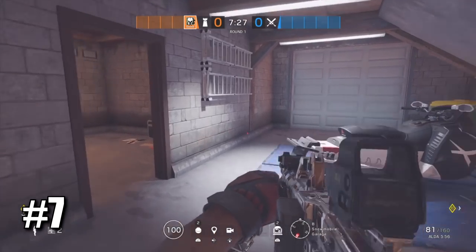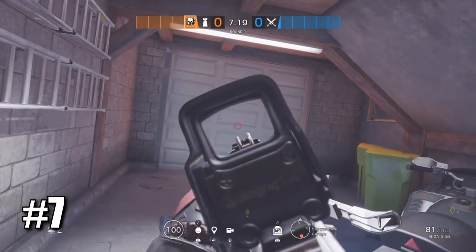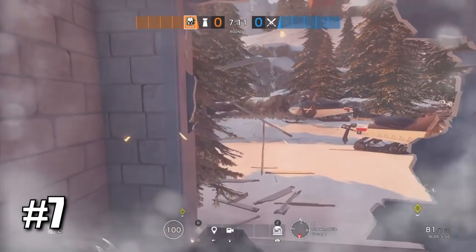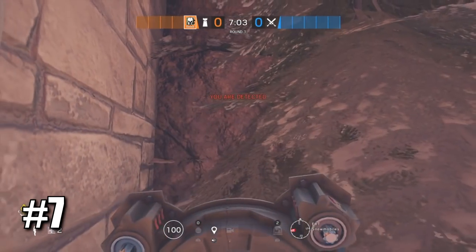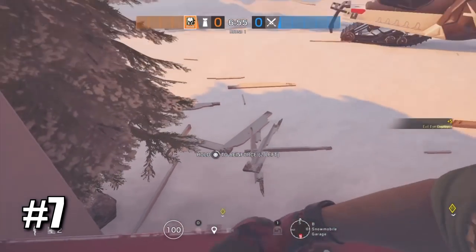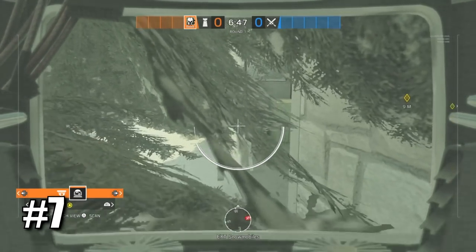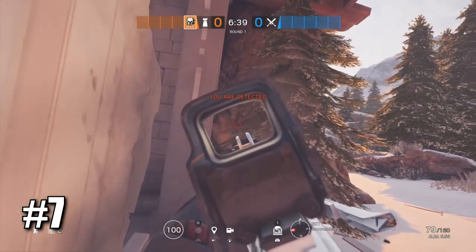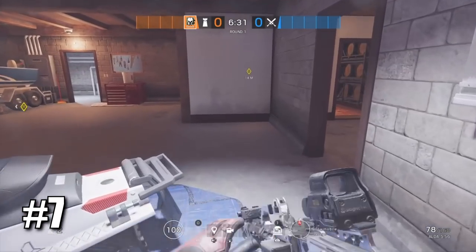Now on Chalet, here's a really nice Maestro trick if you're playing downstairs in garage and want to counter Thermite or Hibana trying to open this wall. Before the round starts, open this wall. When the round starts, quickly go outside and place your Maestro cam in this wall, then reinforce it. When Thermite or Hibana comes, you can easily destroy the charge or even kill someone. The camera is very hidden and it will be very hard to find and destroy.